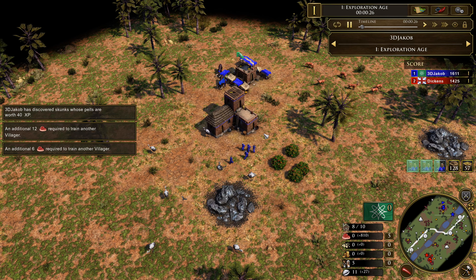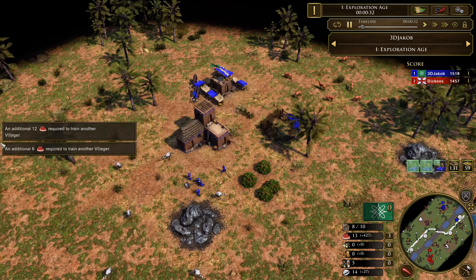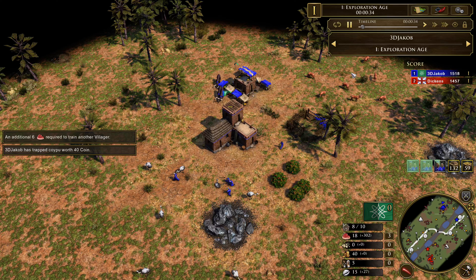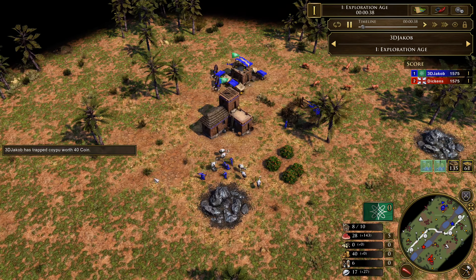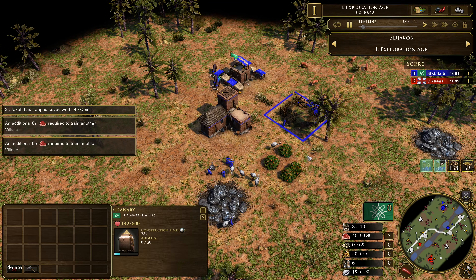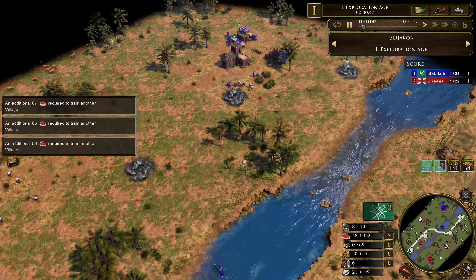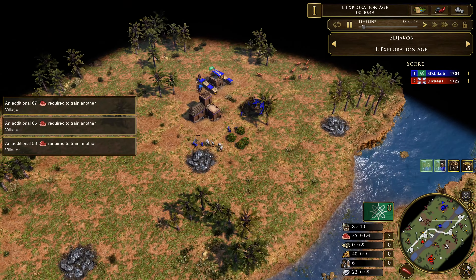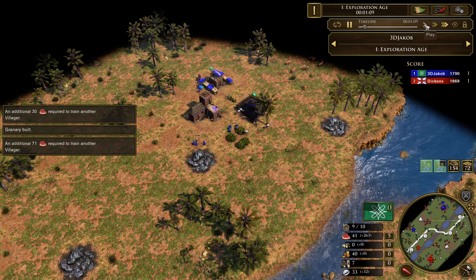We're going to follow along with this game. We're not going to focus too much on the specific strategy leading up to the Yoruba allies because it can be really any strategy, but I thought it was quite an interesting game so we might as well look at the whole game. The beginning is just quite standard so there isn't really that much to look at.